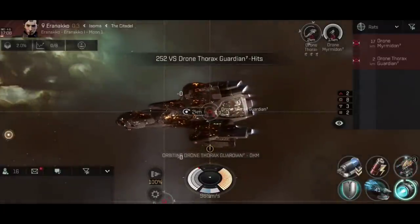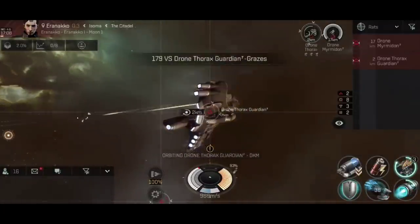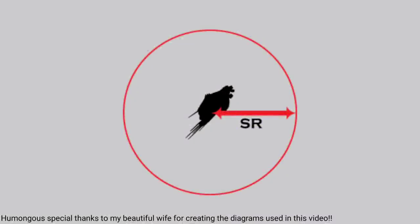Before we can discuss how turrets work, we need to first understand what a ship's signature radius is. In EVE ECHOES the actual size and shape of your ship's graphics mean nothing, and instead the ship's signature radius is used for working out interactions. Think of a signature radius as how large and clearly the ship appears to scanners and weapon systems. In short, your ship is represented by an invisible sphere, and the size of that sphere is dictated by the signature radius. The larger the radius, the larger the sphere, and the easier it is to target, lock and hit the ship.